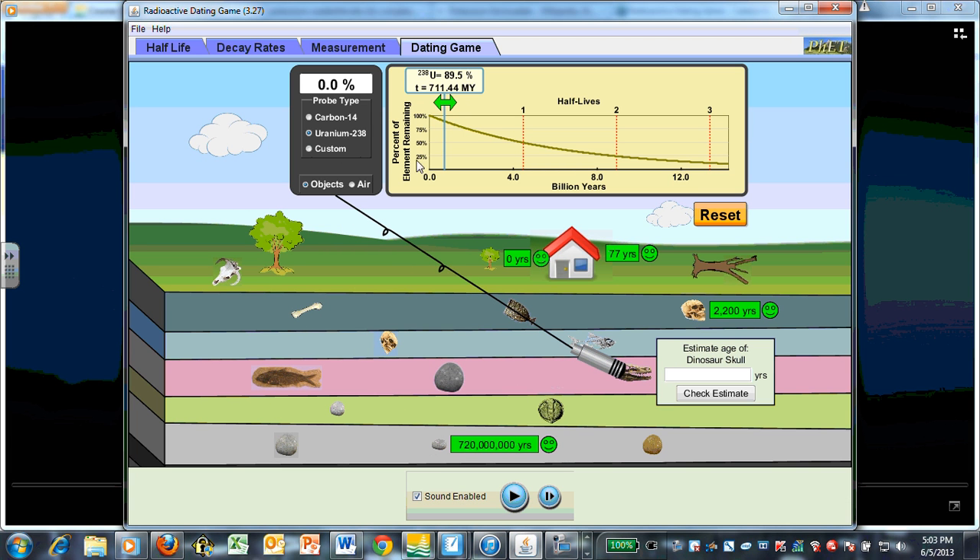Dinosaur. No uranium in dinosaur bones — it's living, or was. No carbon there either. Must be very, very old dinosaur bones. So this game will let us cheat — put it to a 100 million year half-life, and there is 34.2% of whatever we're measuring left in there. Must be a radioactive isotope of some kind — fictional, but we can still use it here.